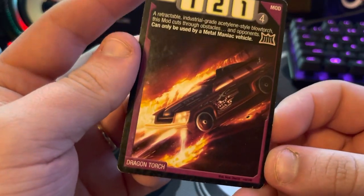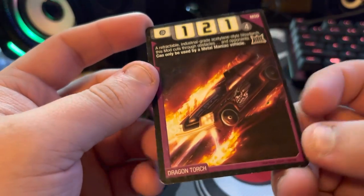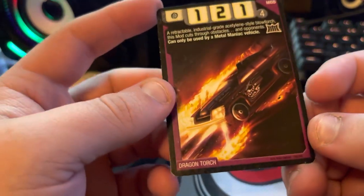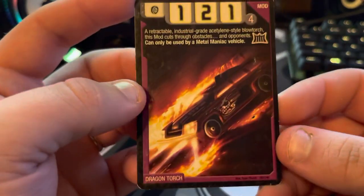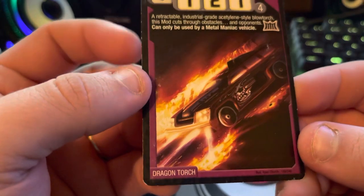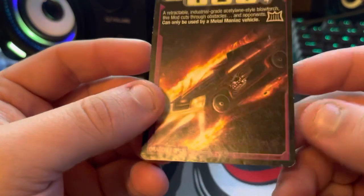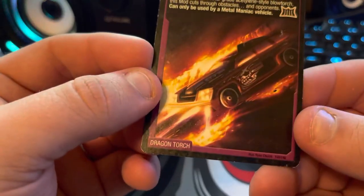Dragon Torch — this is a really cool card. I really like the art in this one a lot. Rolling Thunder on there — one of my favorite models — pretty much caught in a blaze of fire. It's really cool. I really like the art on the car as well. I really wish Rolling Thunder kind of looked like this — kind of flatter. Really cool.